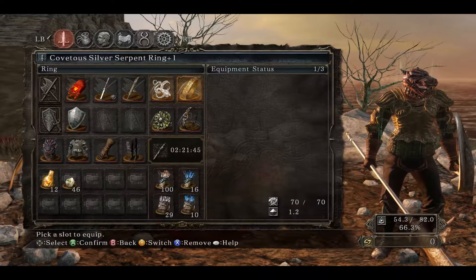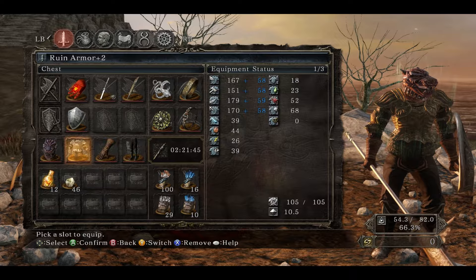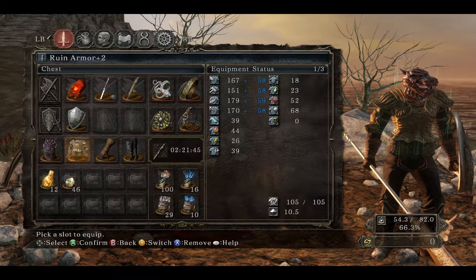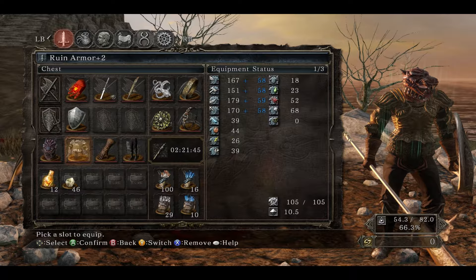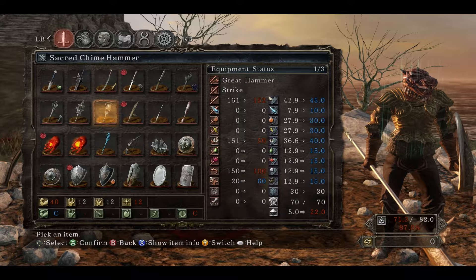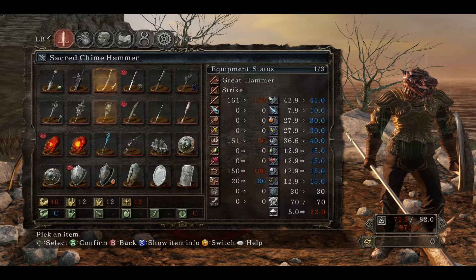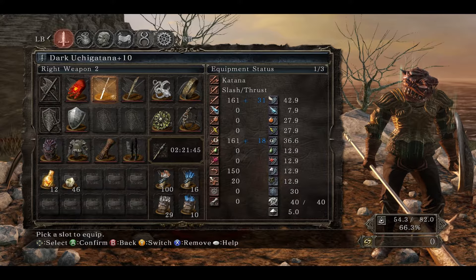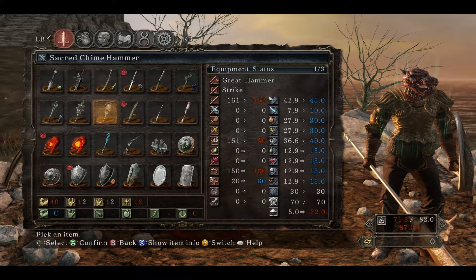What I want to do first is show you some items. We've made a few changes since the last episode. My standard armor, which has always been this knight armor, is now going to be changed to this ruin armor. It's a little bit better defense. The elemental and bleed and poison defense is not as good, but it is a little bit lighter, which helps as well. We've also fully upgraded the magic mace and our lightning Murakumo. This sacred chime hammer is the boss soul of Velstadt weapon. We won't be using it because it does have a pretty high faith requirement, which we probably won't ever get.